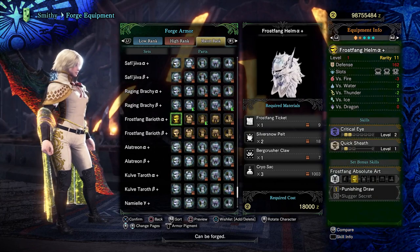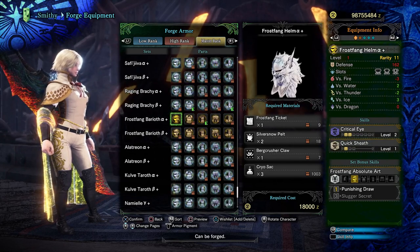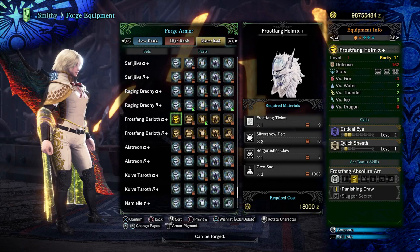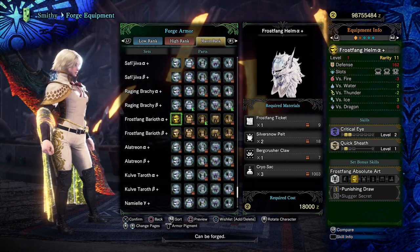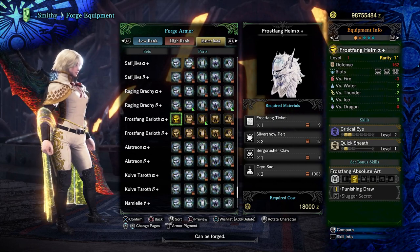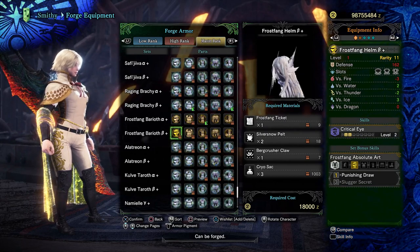The alpha piece isn't that good in my opinion. The extra point of quick sheath isn't worth dropping down from a four-slot to a three-slot. Three-slots can be nice — on a lot of sets we're hurting for threes, and we end up having to burn a recovery skill or something like that on a four-slot to get coalescence alongside it. However, getting quick sheath alongside that doesn't make enough of a difference for it to be worth using. But if you really want quick sheath on your set, it can be slightly more efficient than the beta headpiece.